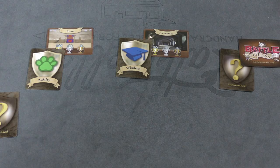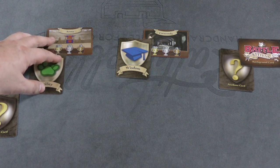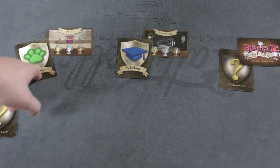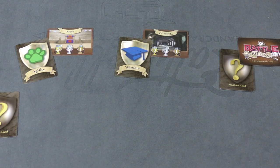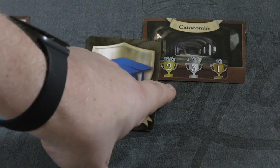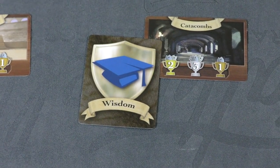You're going to play this game in three rounds. In each round, you put out three battlegrounds — here we have the arena, catacombs, and a face-down one. You also shuffle the four attribute cards and put two face-up, such as agility and wisdom. Whoever performs best at a battleground gets points — for example, in the catacombs it might be two for first place and one for second, with first place usually getting the most points.